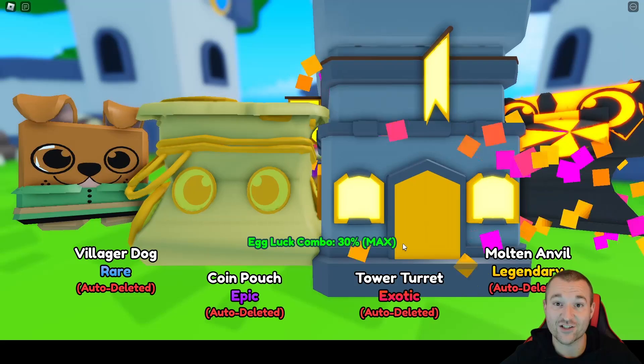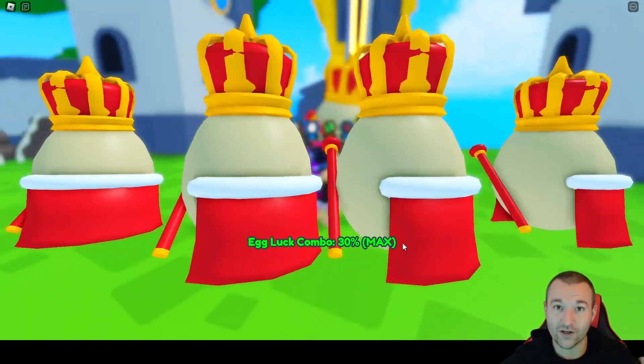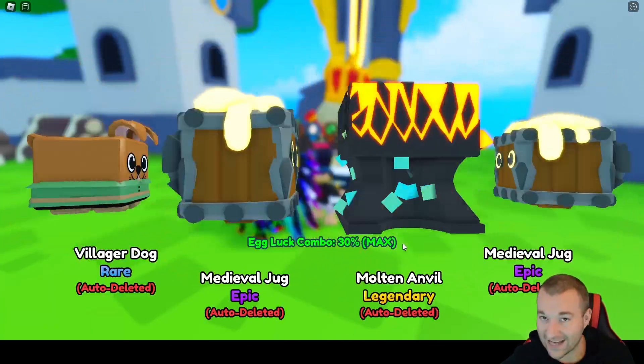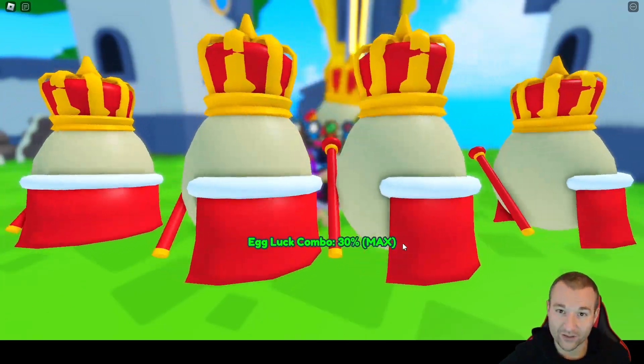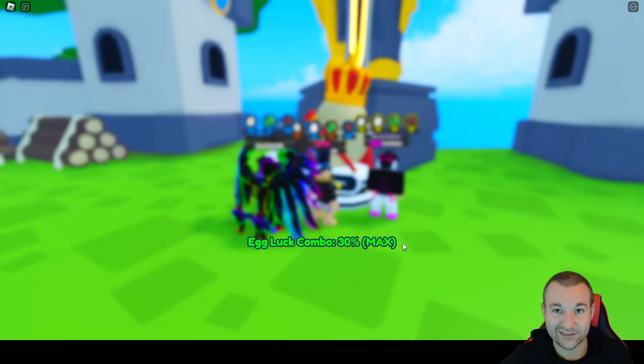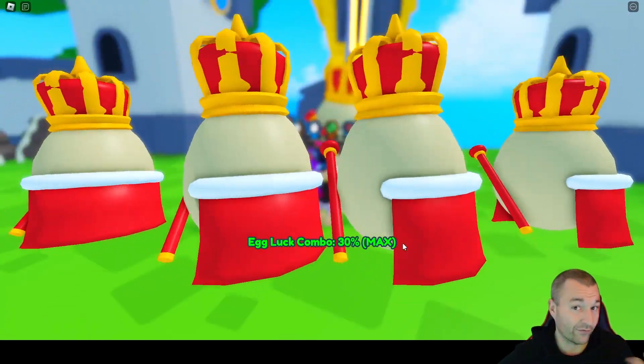You're here because you saw the title, right? I hatched two secrets already within the first half an hour to an hour of the update. I have one of the top crowns and one of the top ten golden crowns as well. I hatched a crown and a golden one. I'm going to show you the stats, show you how to improve my pet power, and all that good stuff.